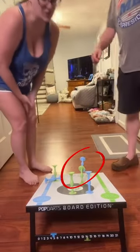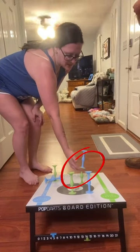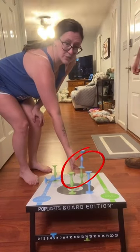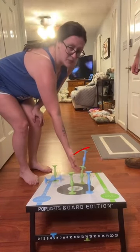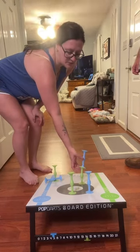All right guys, for those of you just joining and new to the game, a Wiggle Knobber is when your dart lands on top of another dart, regardless of who has the bottom one. So it's always double the points of the bottom. This is one point for green, this would be two points for blue.